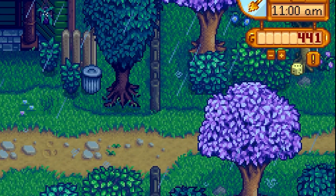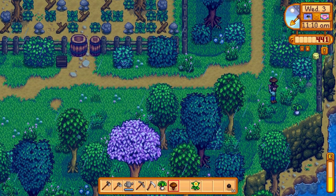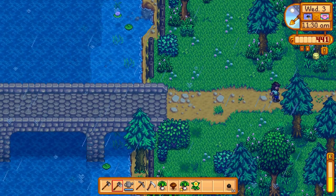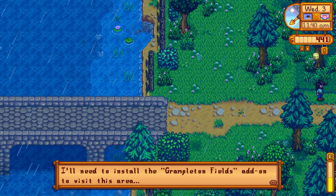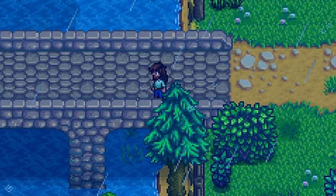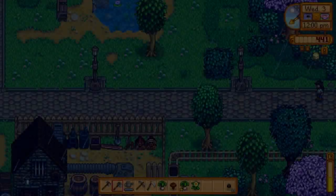Just realized there's something over here — what's over here? There's like a whole garden, but it's blocked off by those barrels. A whole bridge over here — pretty big. Can't go that way. I'll need to install the Grampleton Fields add-on to visit this area. Well, maybe we'll do that in another video. I didn't know they had even more for this — that's awesome.